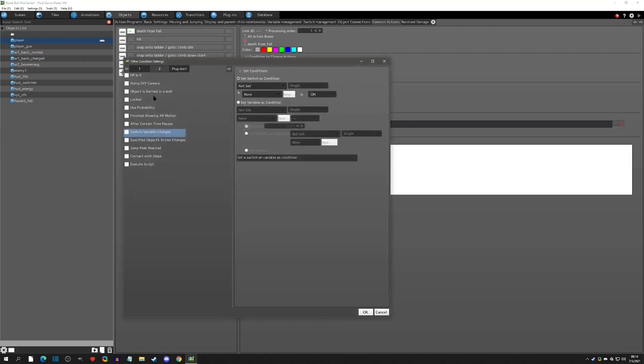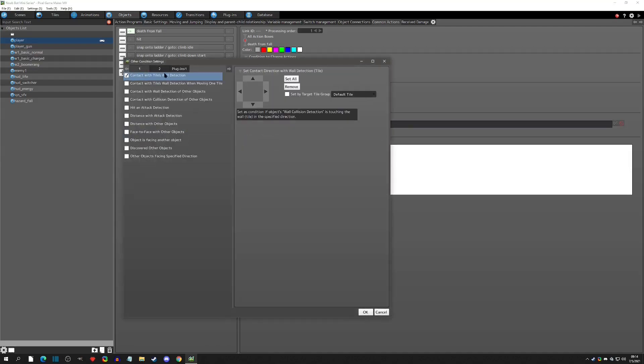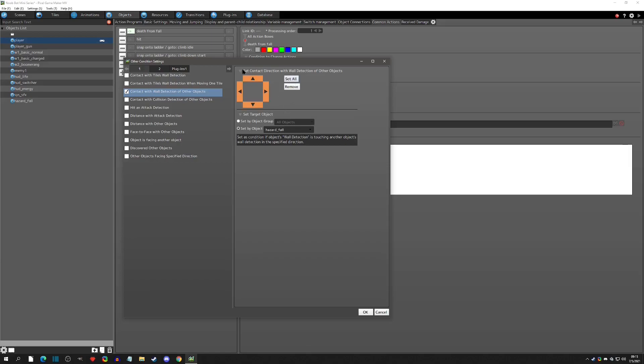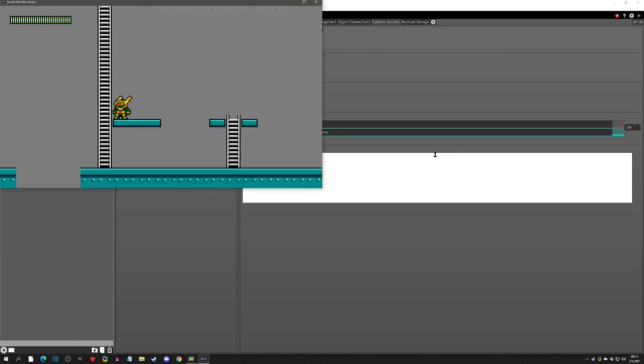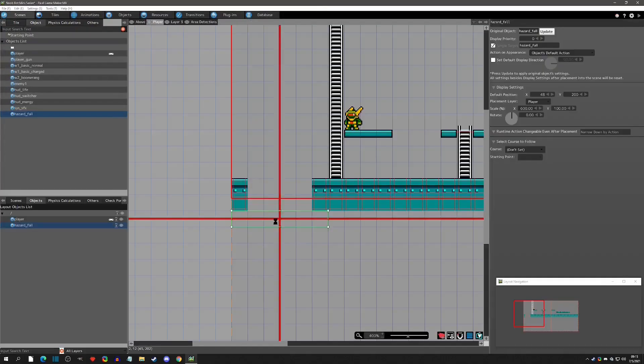Now we're also going to add: if we're in contact with a wall detection of another object, and that object is specifically the Hazard Fall. We'll say 'all' - if we're touching all of the Hazard Fall then we also die. I'll click 'or' here because now we can use either the area detection or this object. If we play test and fall off, we die and reset - so it works the same way.